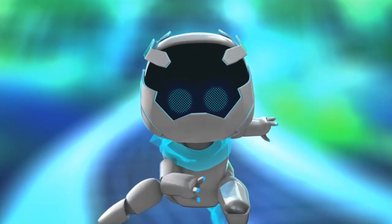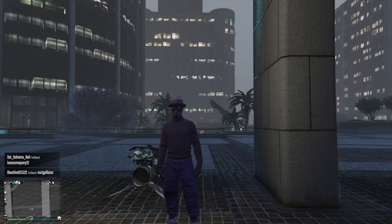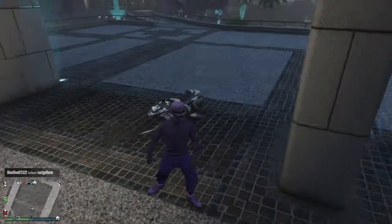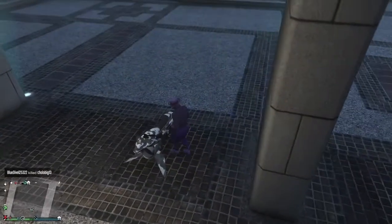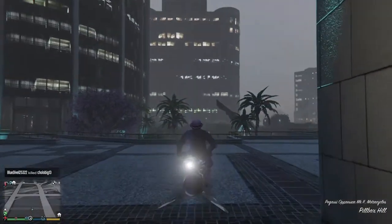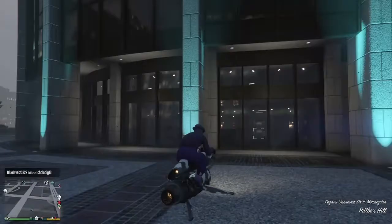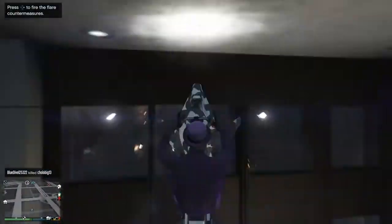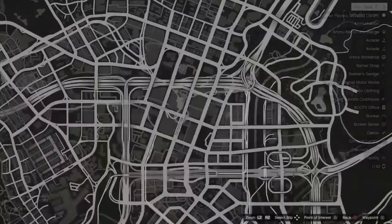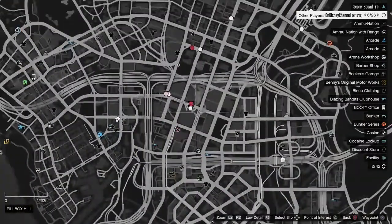Now let's get right into it. In this video I will be showing you how to get inside the FIB building — not clickbait, I promise. You will be needing an Oppressor Mk2. You just want to go up like I show you right here. It's right here on the map.